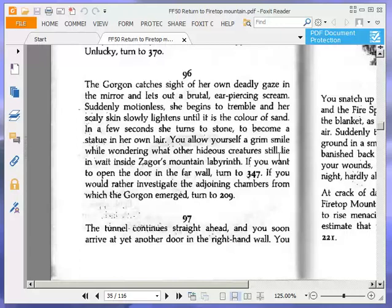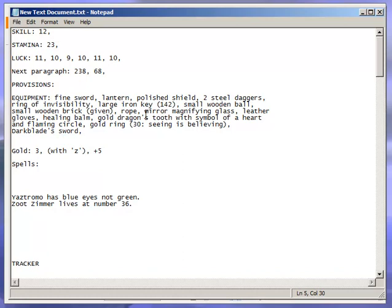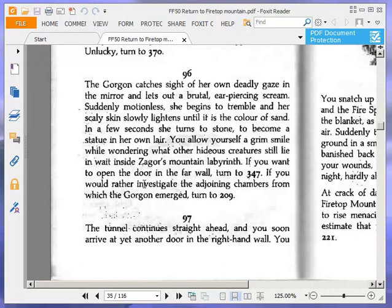The Gorgon catches sight of her own deadly gaze in the mirror and lets out a brutal, ear-piercing scream. Oh yeah, I forgot to mention if we did have a mirror or not — yes, there it is, next to the rope. Mirror magnifying glass — a mirror magnifying glass is a type of mirror, I suppose. The Gorgon catches sight of her own deadly gaze in the mirror and lets out a brutal, ear-piercing scream. Suddenly motionless, she begins to tremble and her scaly skin slowly lightens until it is the colour of sand. In a few seconds, she turns to stone to become a statue in her own lair.